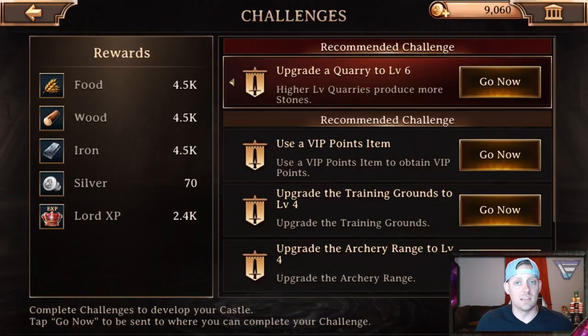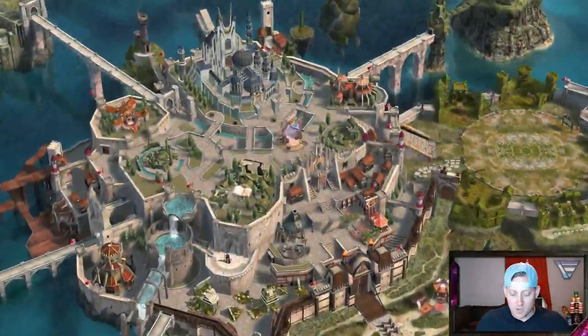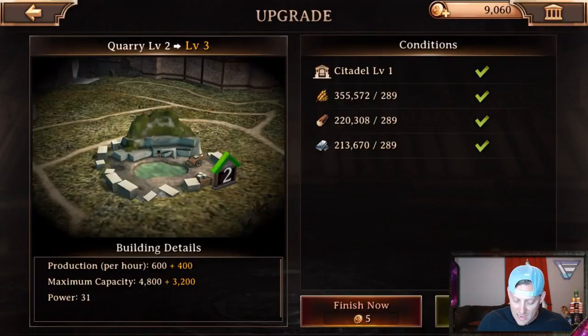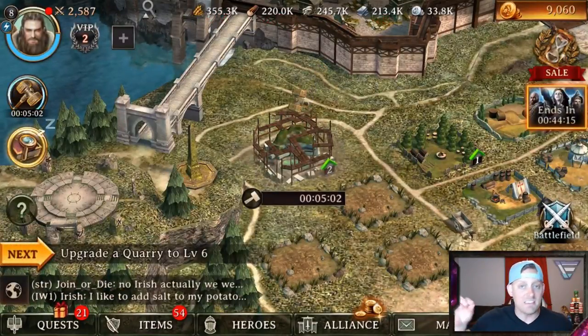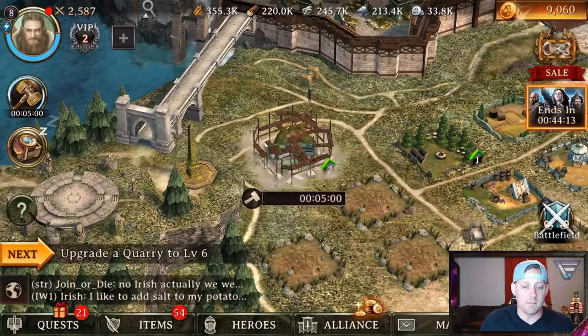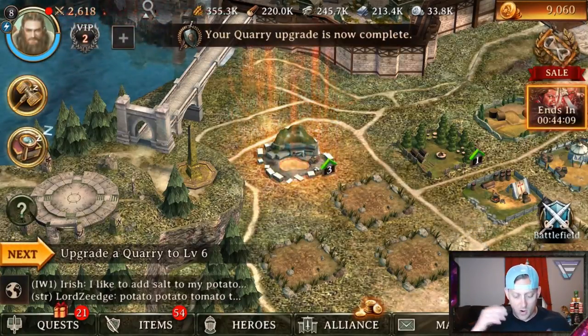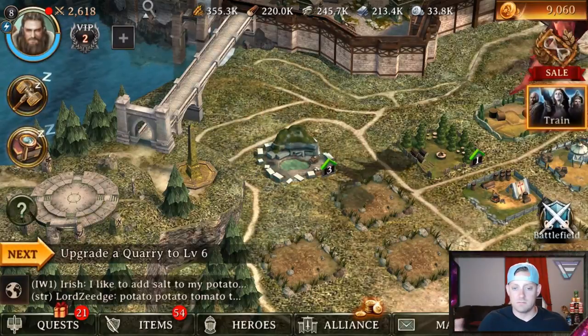It says upgrade a quarry to level 6. Not sure I'm able to do that right now, but let's take a look. I'm going to go on over — is it going to take me straight to my quarry? Yes, it is. Upgrade it now. There we go, upgrading to level 6. That may give me that free icon on top in a moment. And there it is — I'm going to upgrade that. Upgraded the quarry. It's looking good.